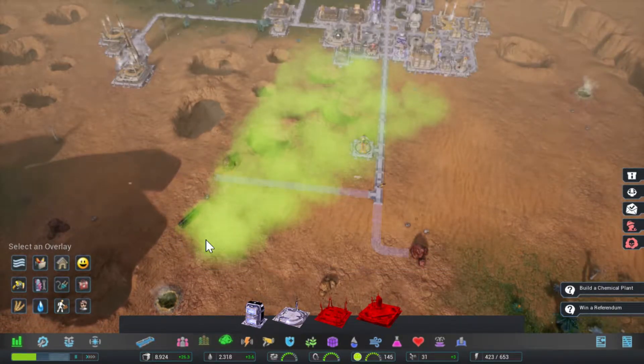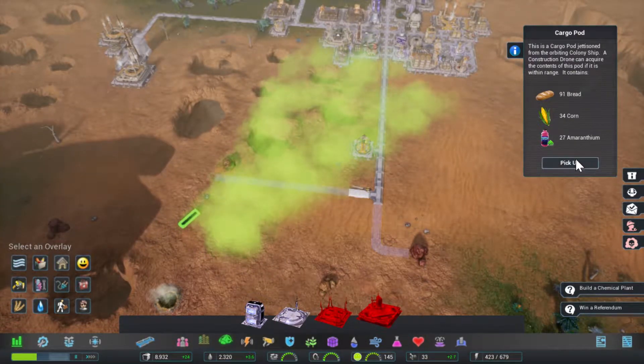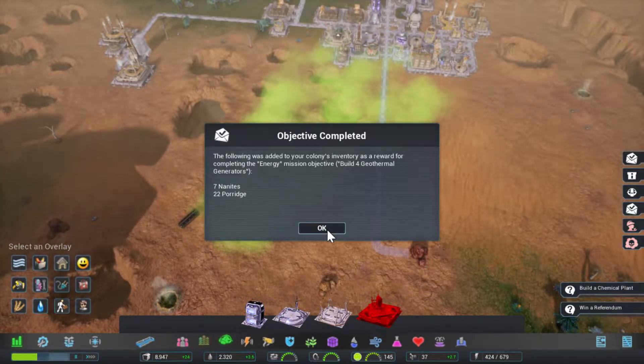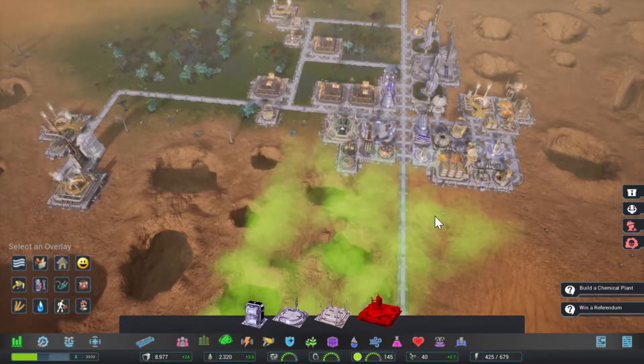I don't really care about the referendum. I'm going to get so many warnings. We can pick up this thing — it does not have any nanites. We finished our mission to build four generators, three lightning towers. We're doing fine, I guess.